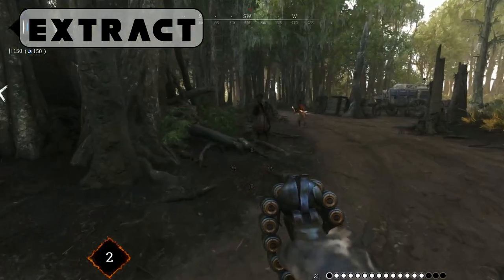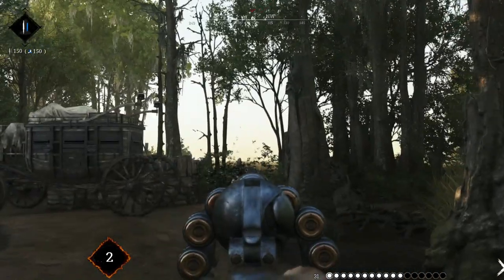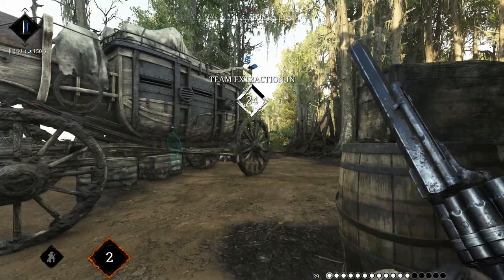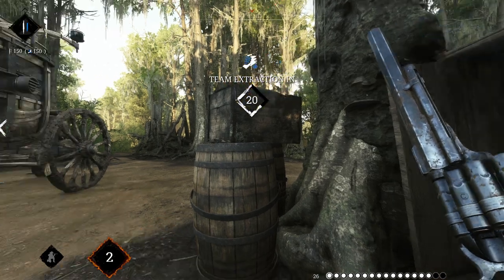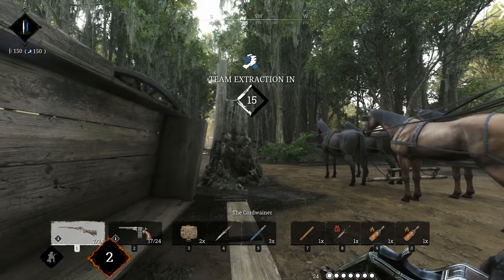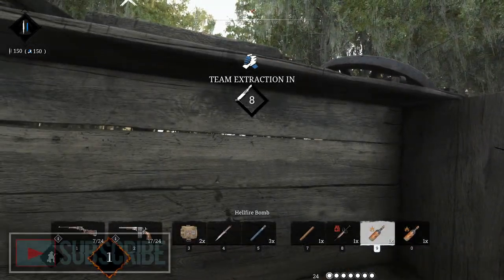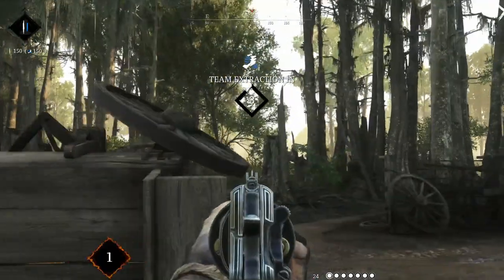Once you're on your way to extract, be careful — some people like to camp the extraction points. Hold for 30 seconds and you're done. That wraps up the broad overview for brand new Hunt Showdown players. I'm planning to release more detailed videos every Friday. If you enjoy the game and want to learn more, please subscribe, tell your friends, and any feedback is appreciated — thanks for watching.